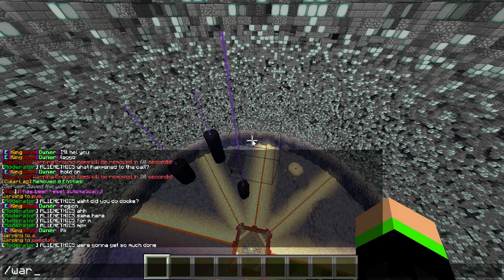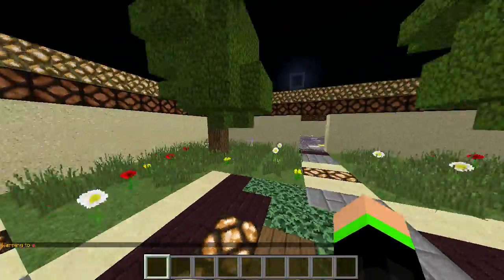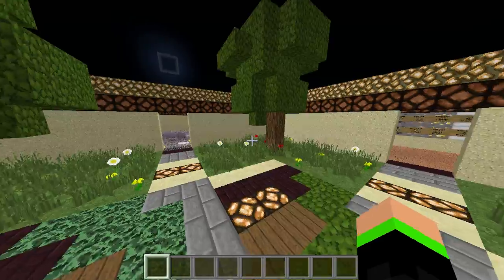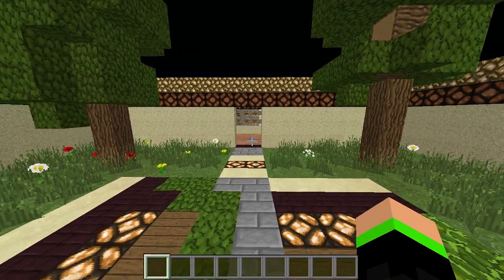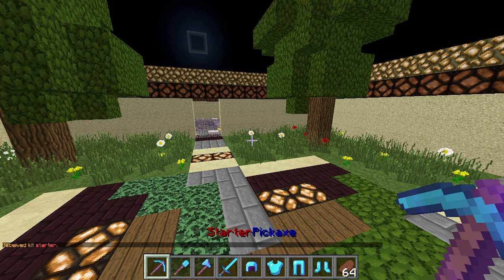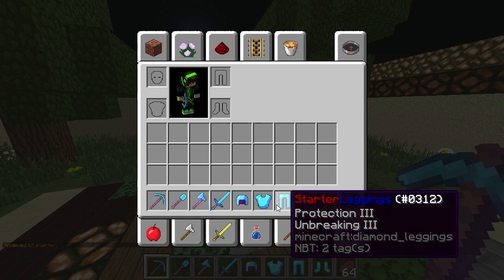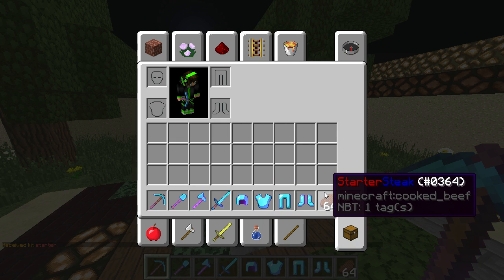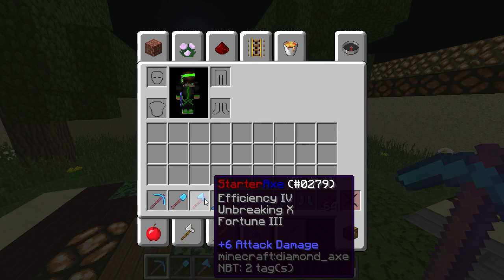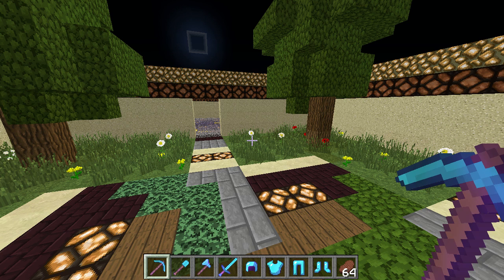Now we'll go to warp A, which of course is the first mine. This is where you will start out. There's the mine shop, the log mine — so you get wood, enchanting table, and yeah. For the starter kit, as you can see you get Protection 3, Unbreaking 3 armor, which isn't bad for a starter kit, 64 steaks for hunger, and the tools are Fortune 3, Efficiency 4, Unbreaking 10. Pretty good starter kit.